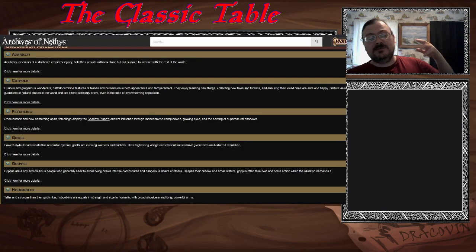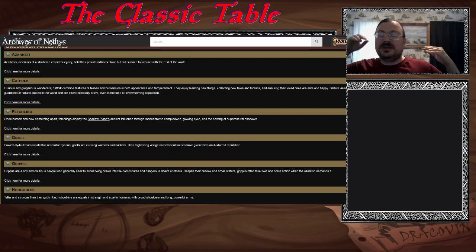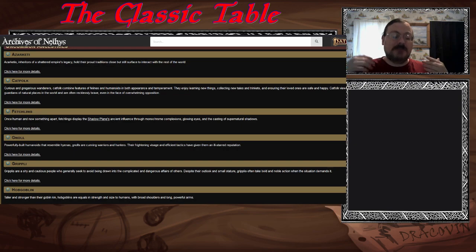We're going to hit those Uncommon Ancestries first, see how far we go, and hopefully get to the Rares today. I'll open up Archives of Nethys. If you want to use the current resource for Pathfinder 2nd Edition, Archives of Nethys is the way to go — the best place for free online information, completely free.